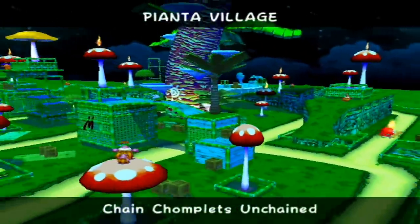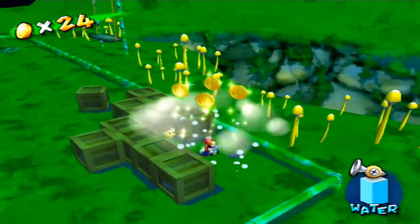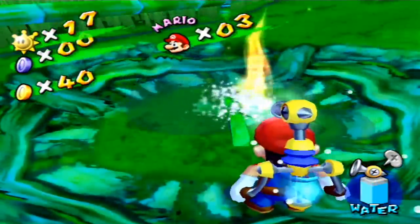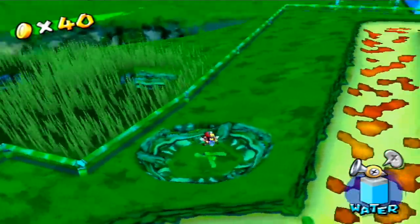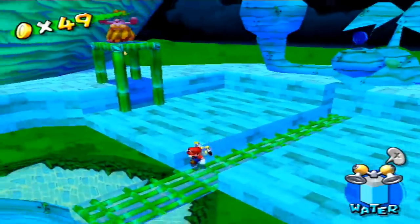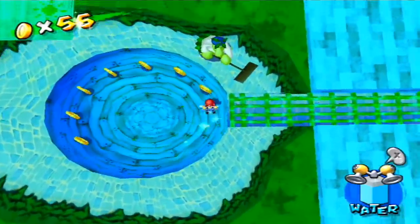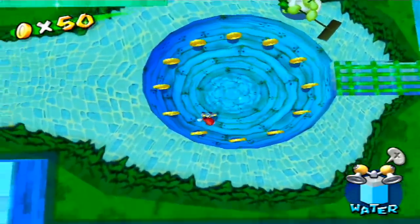Taking this ground pound theme with us, head back to episode 1, Chain Chomplets Unchained. If you've ever tried to get the 100 coins shine on this episode, you may have gotten stuck on 40 or 49 coins. If we jump into the empty bath and give it a ground pound, 13 coins will come out. Once we're in the bath, it's pretty obvious it's hiding something, given the special camera angle.